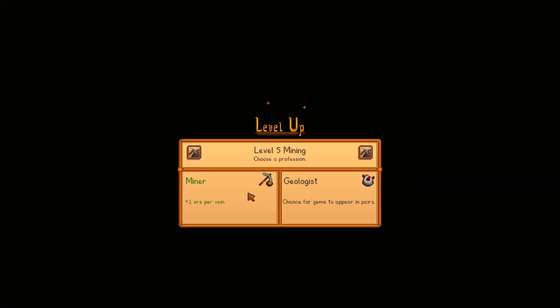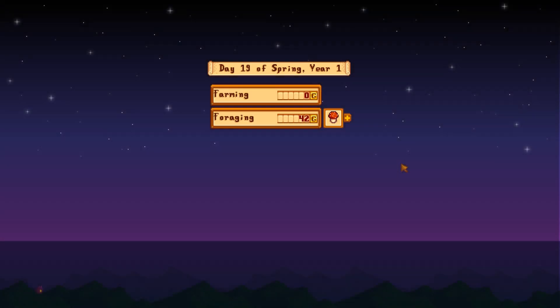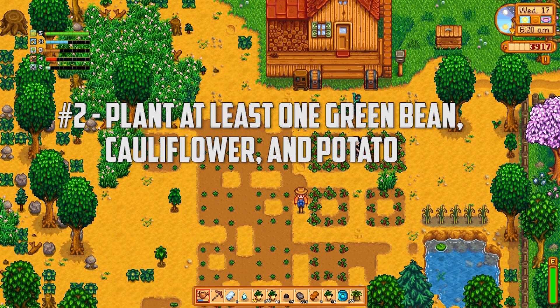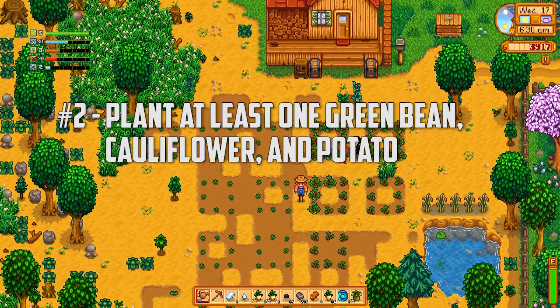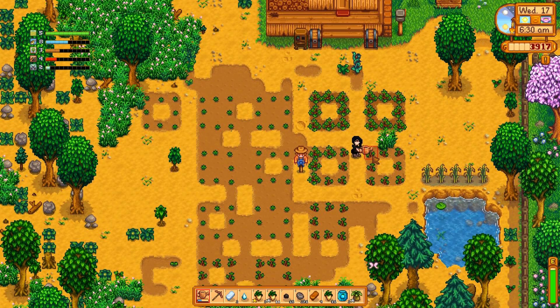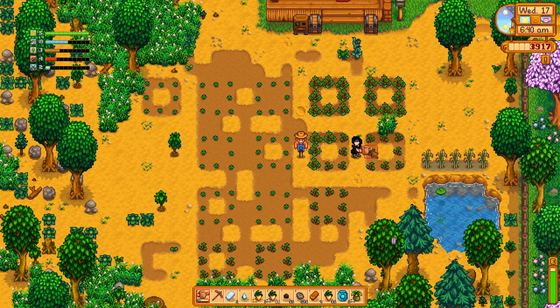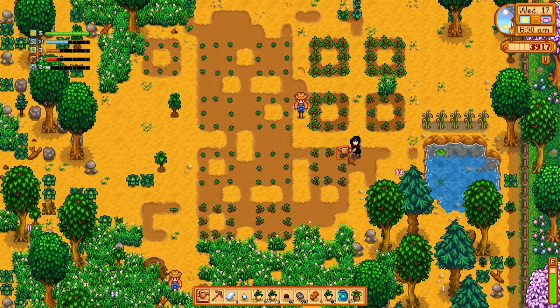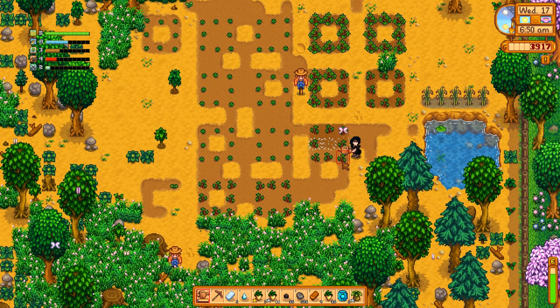The first few days are still the same strategy as my Spring Min Max Guide. The only difference is to make sure you have at least one cauliflower, green bean, and potato seed planted. You can wait until the second day to buy a green bean from Pierre, and you'll likely have the others from mixed seeds. This is important for turning in the spring crops bundle by day 13 in order to get an extra harvest of 20 strawberries.